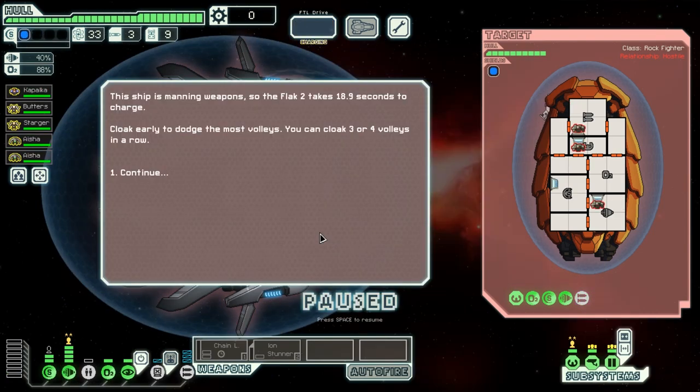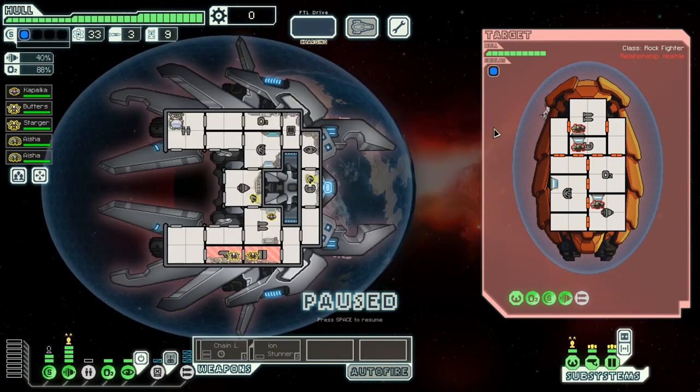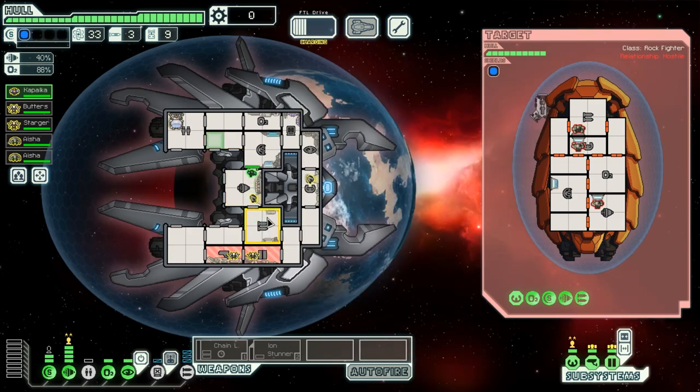There is a very simple way of doing better. What we'll do this time is cloak as early as possible. And just to keep us entertained in the meantime, let's send our human on walkies — they need the exercise.